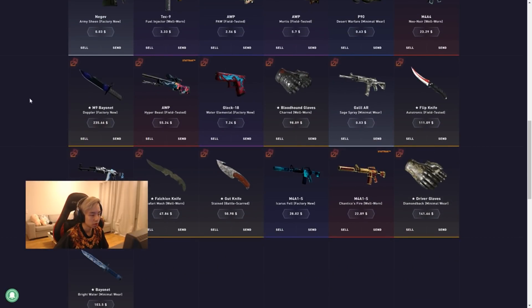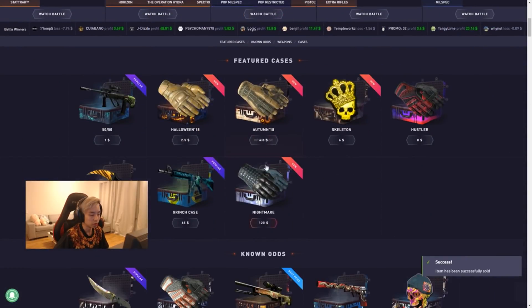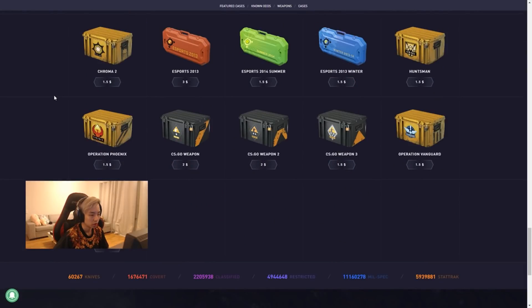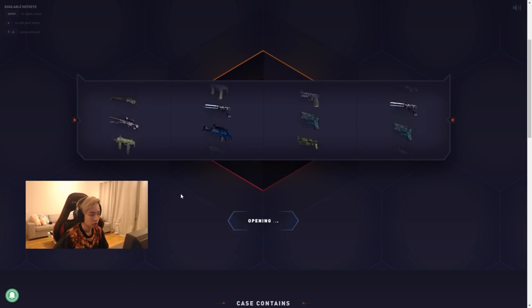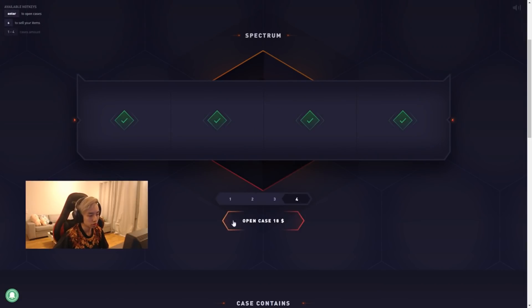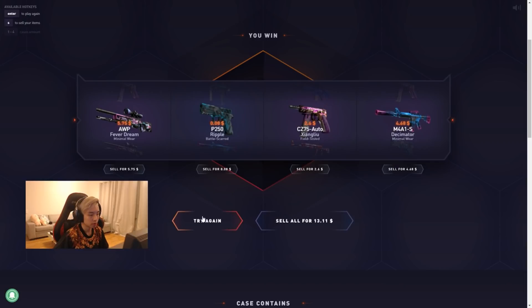Some gloves too. Let's sell this knife and this knife — $128 left to open up some more. I think the greenish games case was okay. Let's do a few spectrum cases. That's not bad. Not too bad.